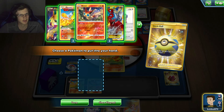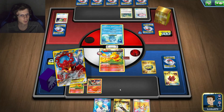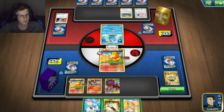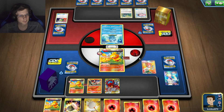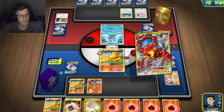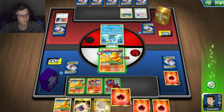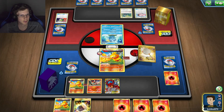Seems like he had some kind of Stall deck. I will get Volcanion going, draw for seven. I didn't get my Stadium, but I can do enough damage — I do 50, now I do 70. That was an awkward hand.